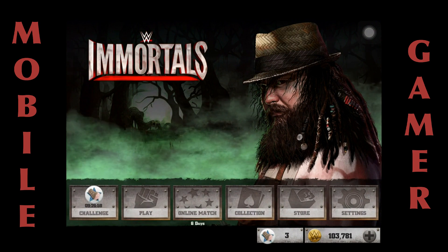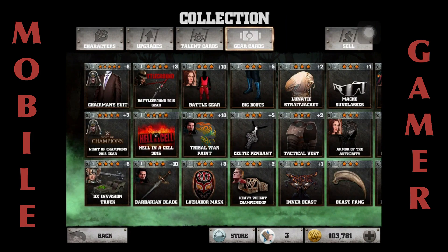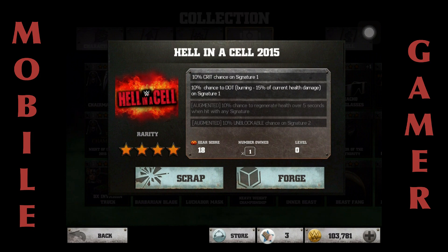Let's go into my collection and go into my gear. First things first — Hell in a Cell. Wow, crit chance on signature one, ten percent chance to do burning on signature one, and augmented 10 to regenerate health over five seconds when hit with any signature. That sounds amazing — it would be so overpowered with gear cards that heal on signature one.